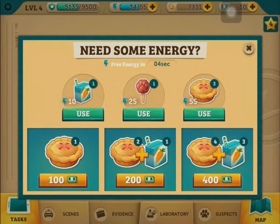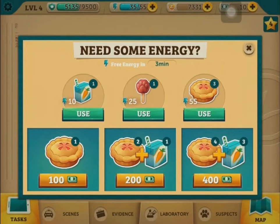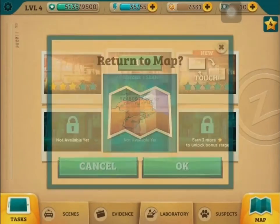It takes two minutes in Criminal Case to recharge one energy, but in Zootopia it requires four minutes to recharge one energy. Since this game is clearly targeting a younger audience, parents should keep an eye on their kids to see whether they're going to spend more money just to get more energy.